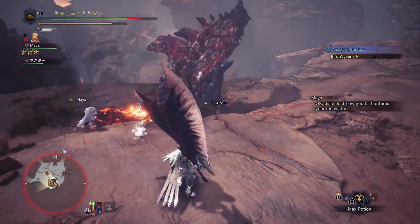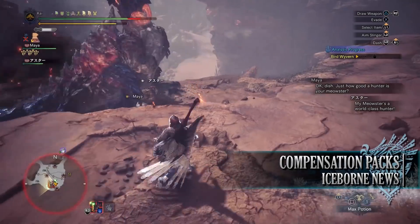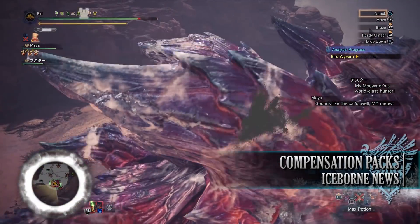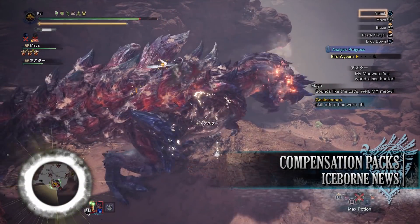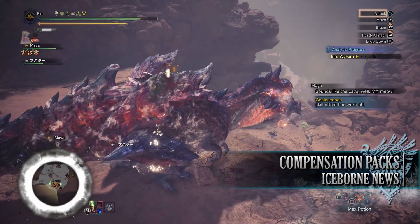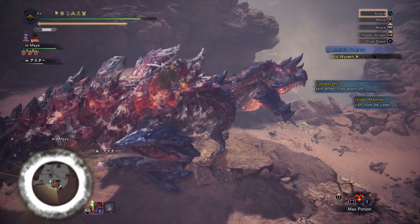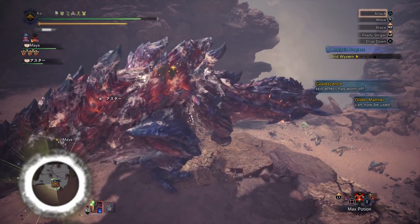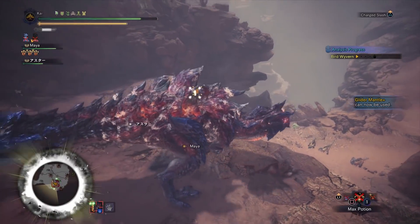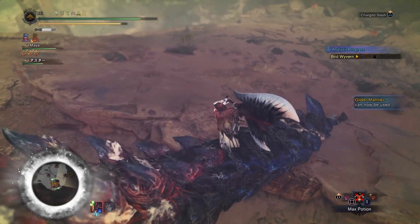Moving on to the next bit of information — the daily bonus compensation item packs. From the 21st of February, during the next reset coming up tomorrow, Capcom will be releasing various daily compensation item packs which can be claimed by simply logging into the game between the 21st and the 27th of February. There are 6 packs in total.